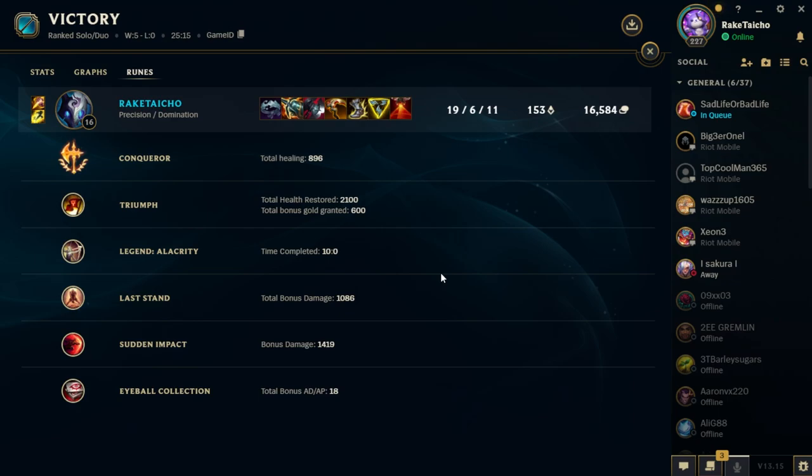This is the runes we took - I think they work quite well. This is the build we went. Other things you could have opted into this build: Wit's End, but I think the QSS was more than enough magic resist for what we needed. My last Vamp Scepter item was going to be Bloodthirster, so you guys can see what I was doing with the full build. Anyway, that's going to be it for today - until next time guys, take care, good luck on the rift, peace out.